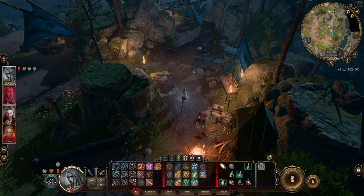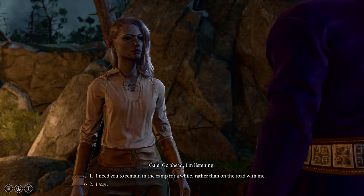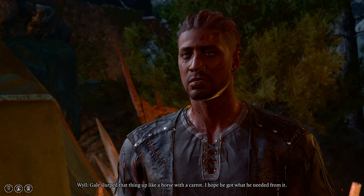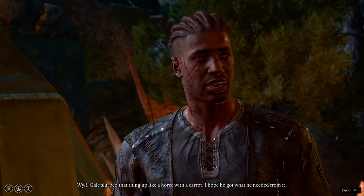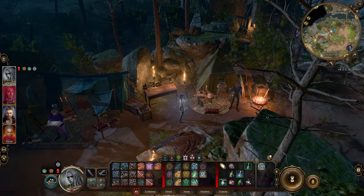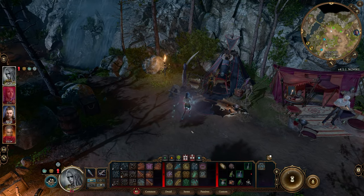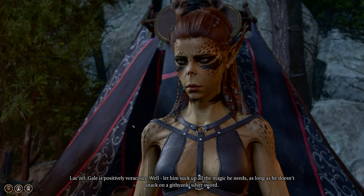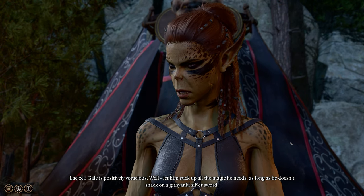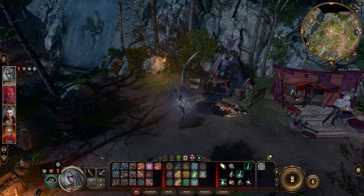I have a lot on my mind. Since we just gave Gale something, we might have some new dialogue. We'll do our rounds. Nothing from you. Gale slurped that thing up like a horse with a carrot - I hope he got what he needed from it. Gale is positively voracious. Well, let him suck up all the magic he needs as long as he doesn't snack on a Githyanki silver sword.